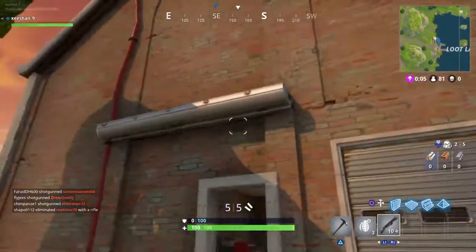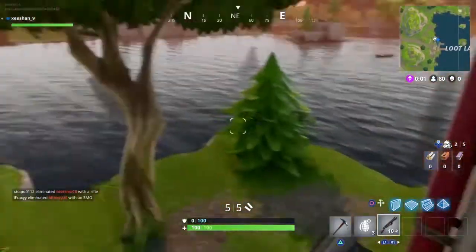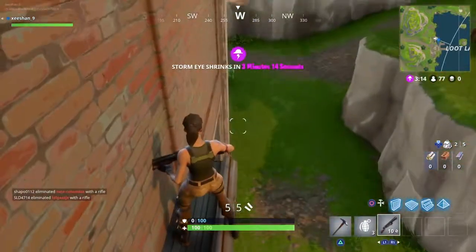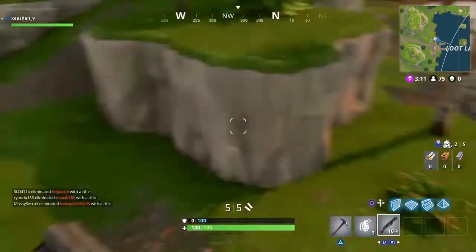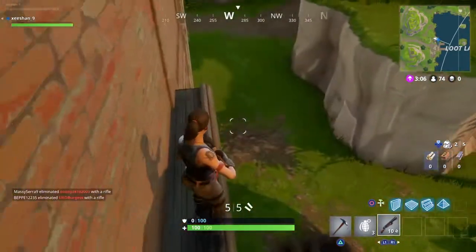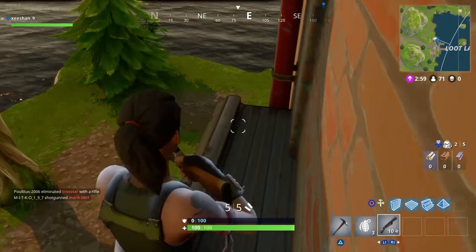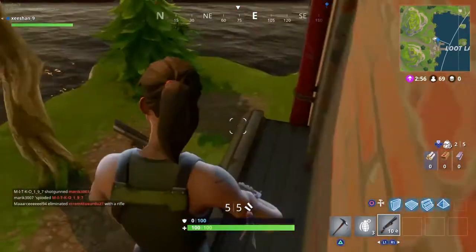Once you jump here, you will get inside this spot. From here you will be safe from trees, so you don't have to worry about snipers and stuff. People will go around you — they're not going to notice you unless you move too much. Just stay here and you will get kills from there. This is good for squad or duo. I'm not going to say to do this in solo because people know to destroy trees.